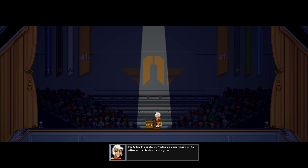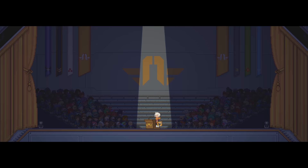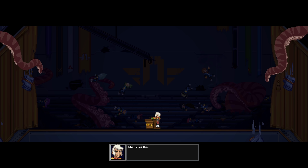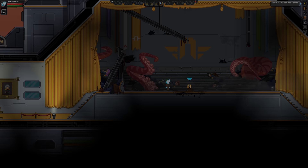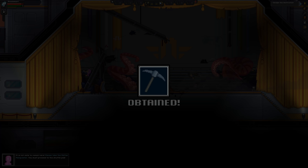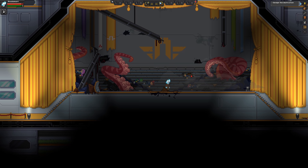My fellow protectors, today we come together to watch the protectorate grow. Over 500 years we sit proud here on earth, drawing together all races of all kinds in the name of peace — protect our fellow beings, support, house, and educate those who seek our aid. Welcome our newest compatriots, present them with the greatest tool: the matter manipulator. And that is the very start.